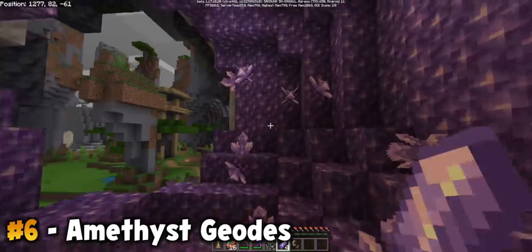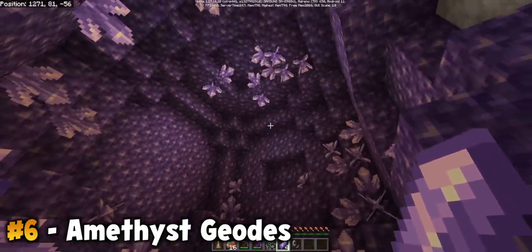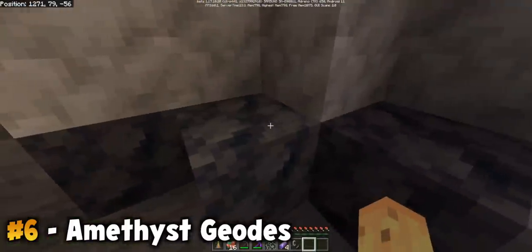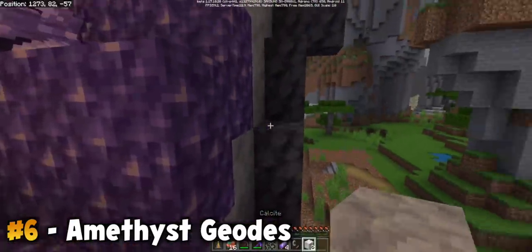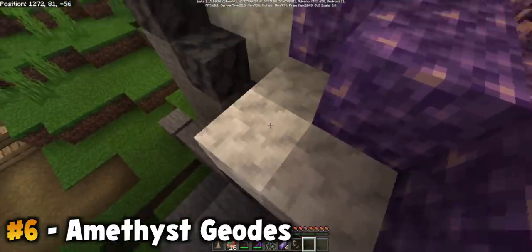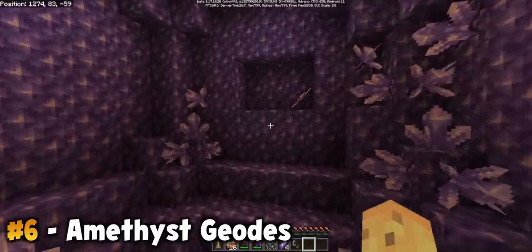If you want to take this block with you, you can. Or you can use it to make spyglasses, or you can use it to make tinted glass — tinted glass is one of my favorite recipes in this update. It also comes with two other blocks: smooth basalt, which is a new way to get it outside the Nether world, and calcite blocks. I'm kind of torn on calcite — it might be really useful or it might end up forgotten like diorite or andesite. Either way, three brand new blocks for the price of one, plus the spyglass. Beyond exciting.